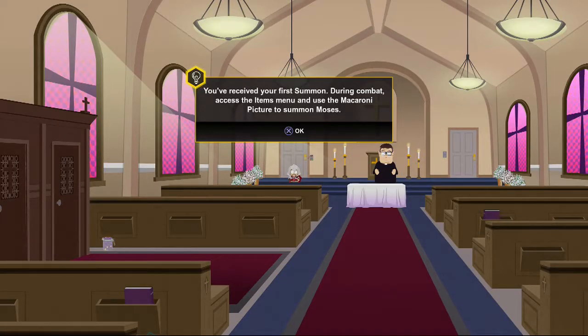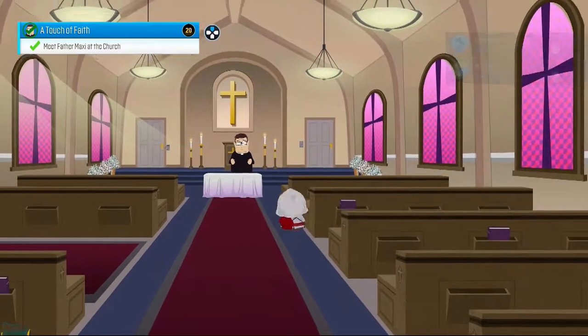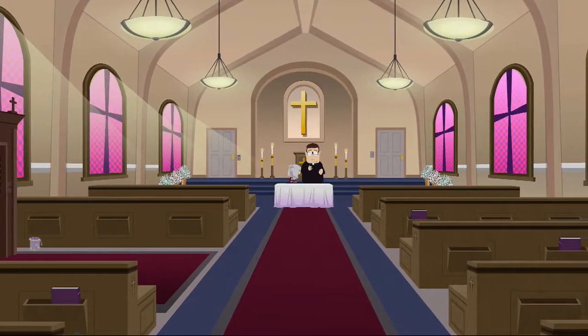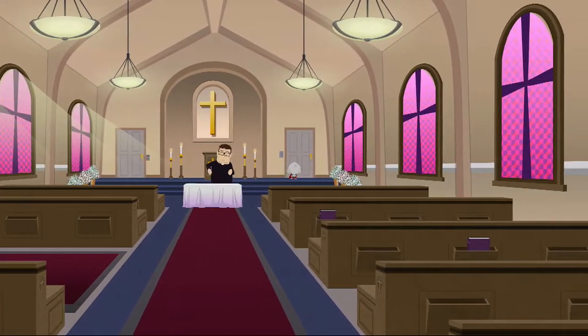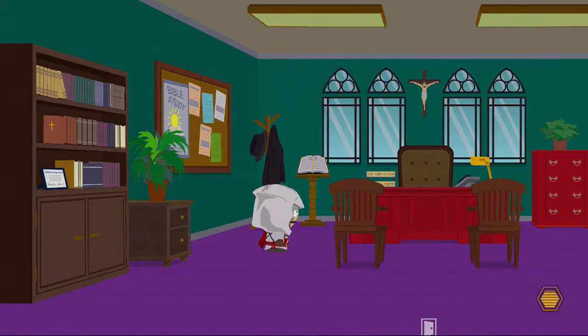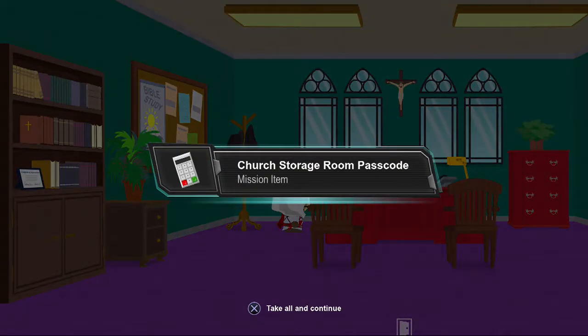Get out of here! A rabbi friend gave you a macaroni picture. In time of trouble and tribulation, use it to call upon the prophet Moses. Good luck on your spiritual journey, my child. Oh my god - so we got a macaroni picture. Use your first summon during combat - access the eye mill and use the macaroni picture to summon Moses. It's a bit like Final Fantasy - you get summons!